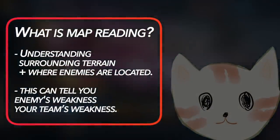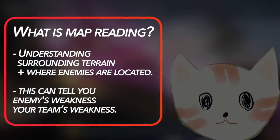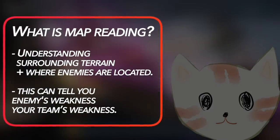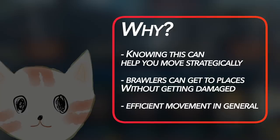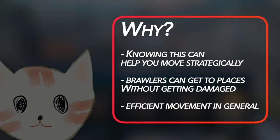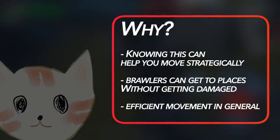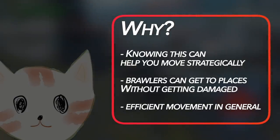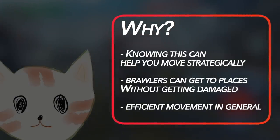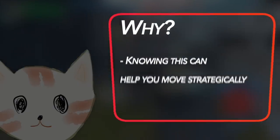It's really understanding surrounding terrain, where your enemies are located. And this pretty much can tell your enemies' weakness as well as your own team's weakness. Knowing this can help you move strategically and your brawlers can get to places without getting damaged. And knowing everything going on in the map can really prevent enemy attacks by positioning yourself in certain areas and also take a chance to attack enemies' beacon.